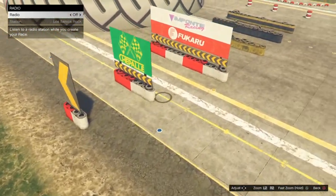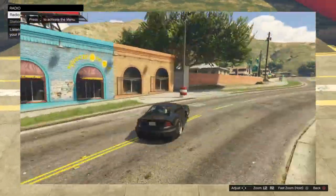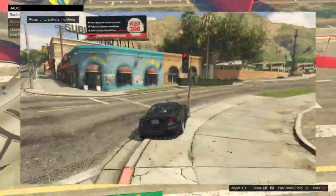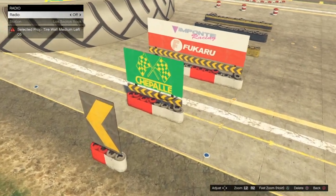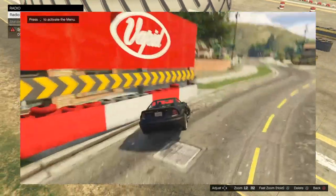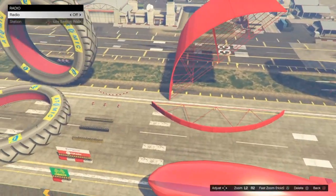Any tire prop — it's not so much a hitbox issue, it's more that they're sticky. If your car just barely rubs up against them it completely stops, whereas with a good prop your car would just rub against it and keep going. With these signs, if they're going to be exposed, you need to lower them into the ground so the tires aren't up and exposed.